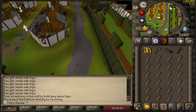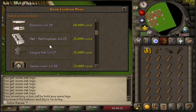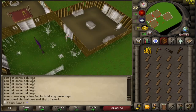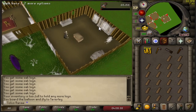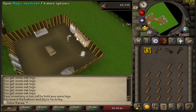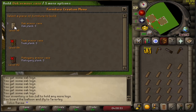Here we are - building the costume room. Building the fancy dress box. Toy box I'm not too bothered about. The magic wardrobe is the one I just unlocked. The armour case must be the one I just unlocked then - there we go, level 46 for that one.